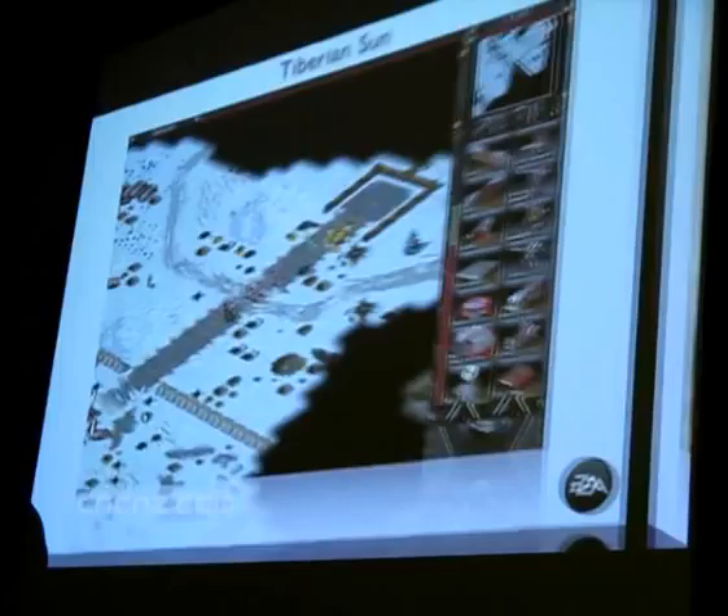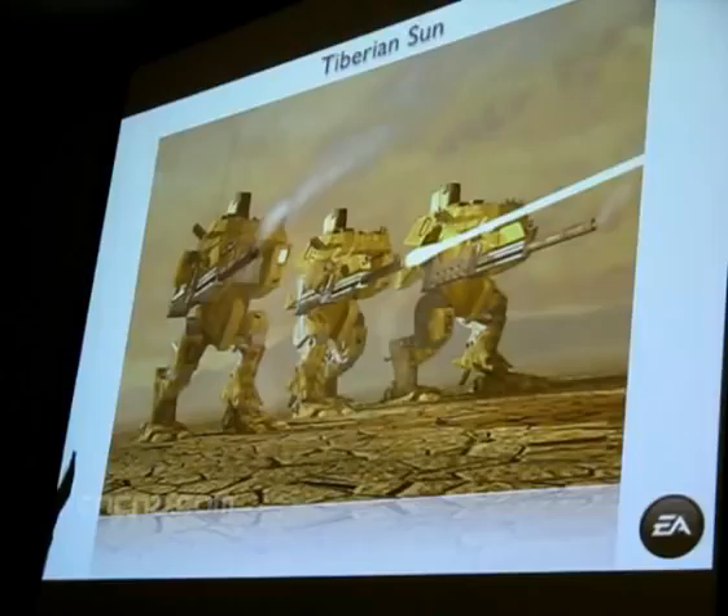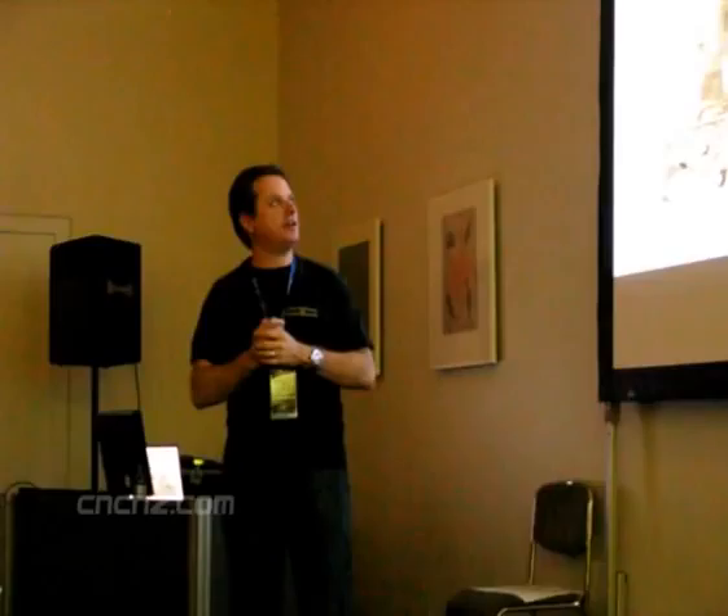So these are pictures of C&C Tiberian Sun — I pulled all these off the internet, by the way. Unfortunately I don't have a lot of my own library of this stuff. The Walker is something we really had a lot of fun with in Tiberian Sun. We thought these guys were a lot of fun, and you'll see in a few minutes that they make a stunning and impactful reprisal. And the carry-alls — basically from Dune, which we renamed.